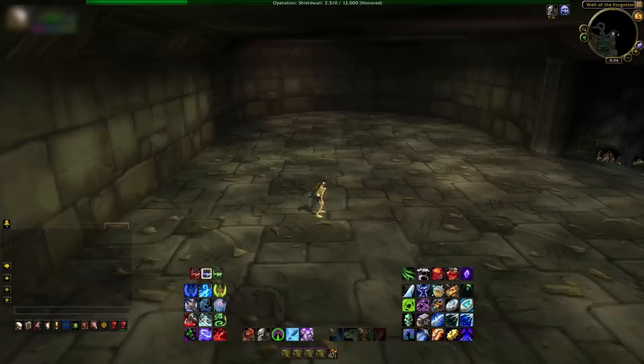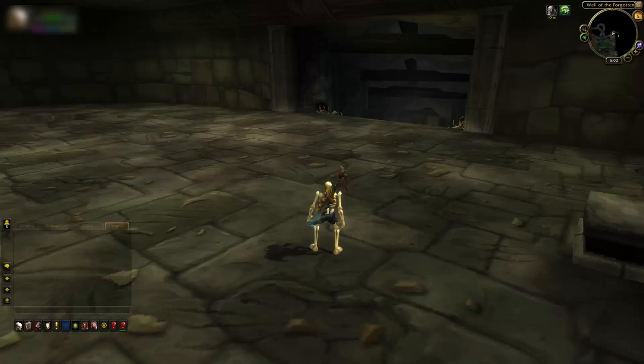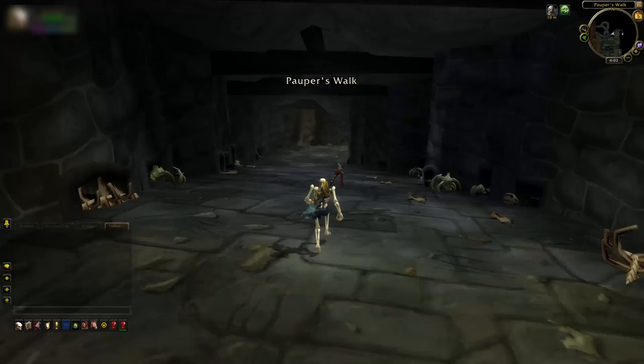Otherwise you might just fall off the edge and have to repeat the whole process over again. So it's time to explore, and I've got to say what's to come is absolutely unbelievable. First up we have the Well of the Forgotten — and it's easy to see why. If I make my way over to my left, you notice this hole in the floor which could have been missed. Angle the camera to see what's down below and it simply goes into the dark abyss. We'll get back to that a little bit later on.